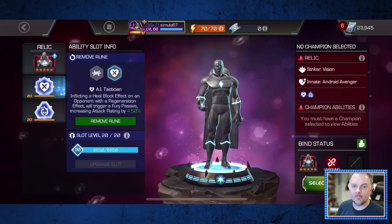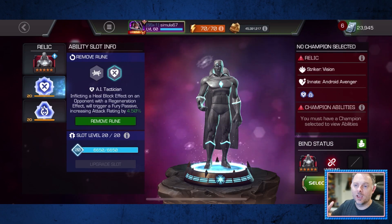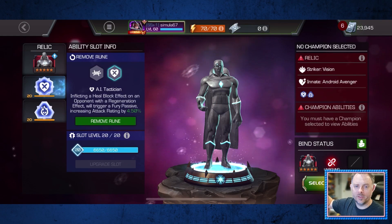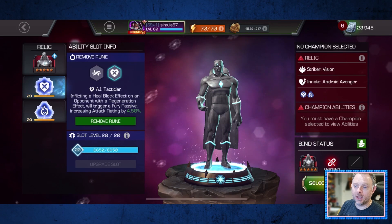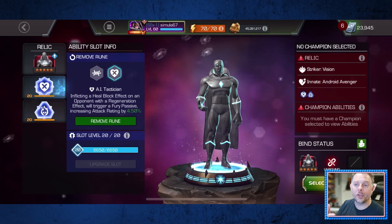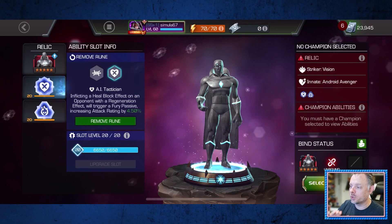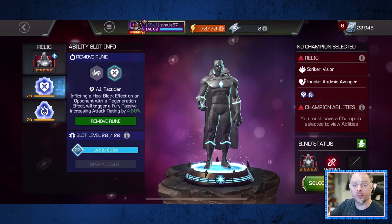Speaking of target matchups, the second point is that the Vision relic has benefits that go beyond the scope of this test and that play really well with Viv's kit. Specifically, there's a rune that grants you a fury passive when a defender heals while heal-blocked. This is really nice against mutants because so many of them heal a lot — you've got Toad, you've got Sauron — those champions are healing almost constantly, so having that damage increase is really nice.